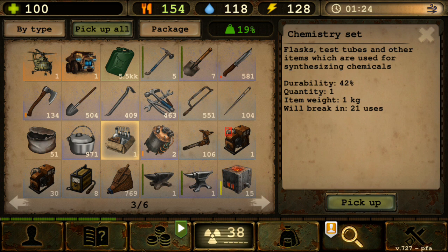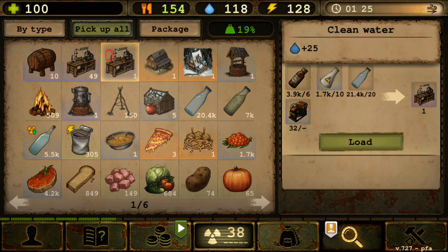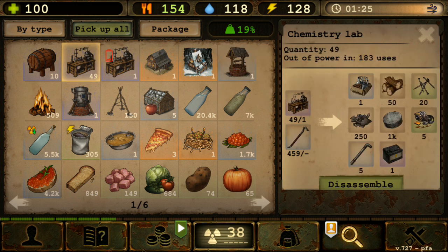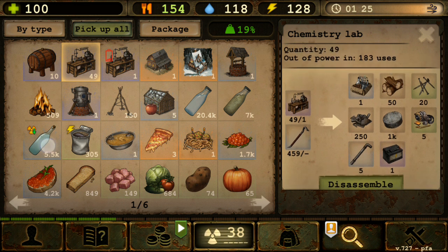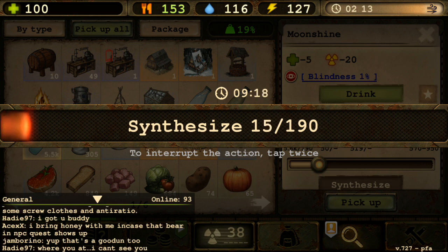You might ask: why is that a problem? Well, recharging a chemistry lab only requires 6 alcohol, 10 sulfuric acid, and 20 clean water, plus a generator — and it gives you around 200 uses. Let me verify that right now.